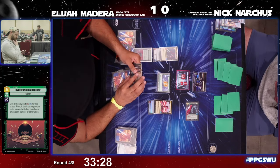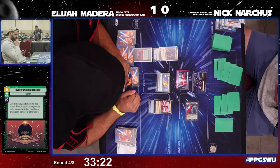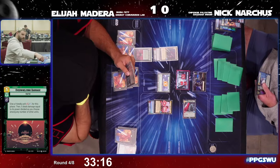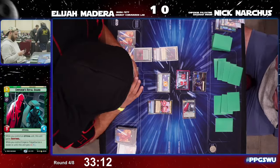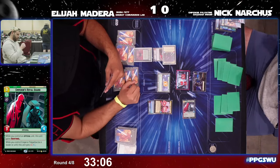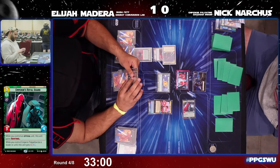Very likely to see Boba go in and remove the Royal Guard, which would be a trade. Instead he just takes the Seventh Fleet Defender and goes five to base — 17 damage on Nick's base. Elijah's got to figure a way out here: 13 more damage to take this match in round four.